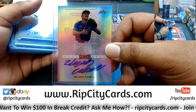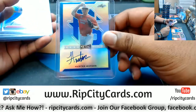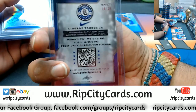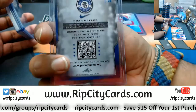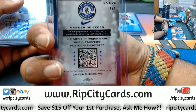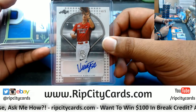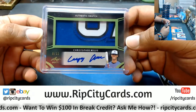Elijah Cabell, autographed right there — not numbered. Hunter Watson, autographed, numbered 30 out of 30 — eBay 101. We have Linares Torres Jr., numbered 14 out of 20. Noah Naylor, numbered 1 out of 30. Nander Decedas, numbered 6 out of 9. Luke Bartnicki, numbered 2 out of 4. Vinny Toasty, number 4 out of 5. And the Authentic Swatch — three colors on that — number 9 out of 12, Christopher Willis.